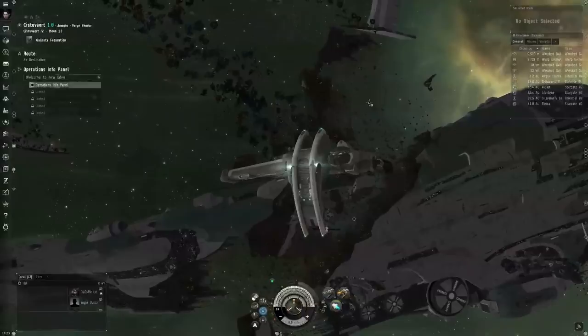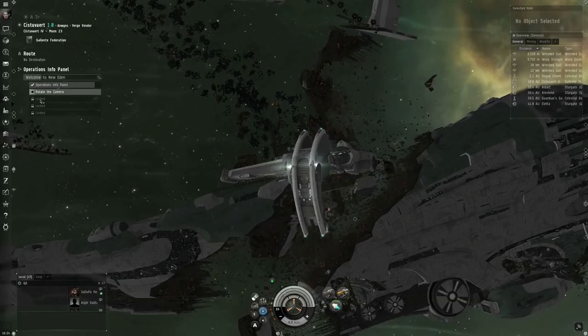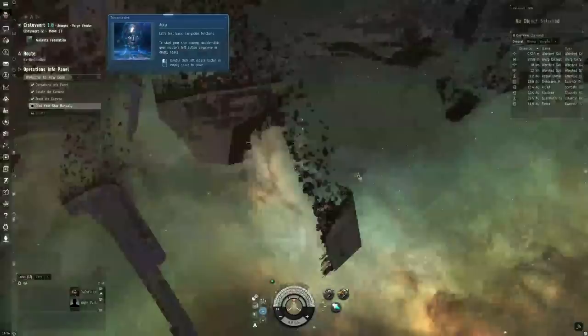The operations info panel is this thing on the left. To rotate your camera, left-click and drag the background in space — which is why I set the radial menu to the middle mouse button, so I don't accidentally bring it up while rotating. To pilot the ship manually, double left-click somewhere in the empty background. Control-Spacebar stops the ship.